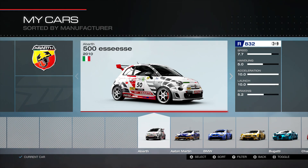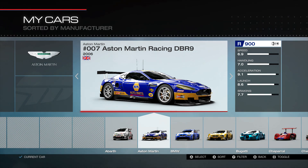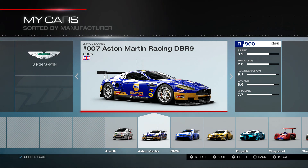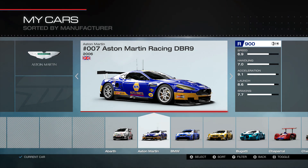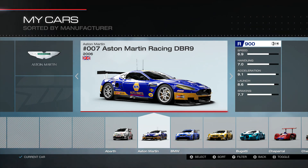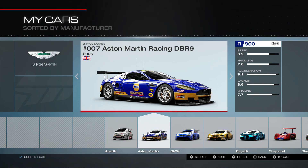Let's take a look at our cars. The first one is our momentum car — Prague, Alps, Spa, and probably several other tracks. That's the number 007 Aston Martin Racing DBR9. I love the way this car sounds — the engine really winds up, sounds super cool. Stats: speed 6.9, really good handling, turns well, gets off the line well. Good car all around.